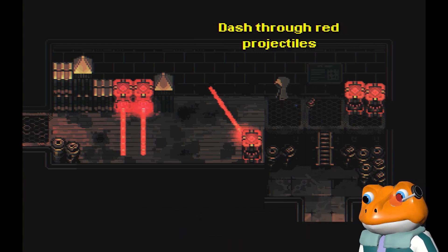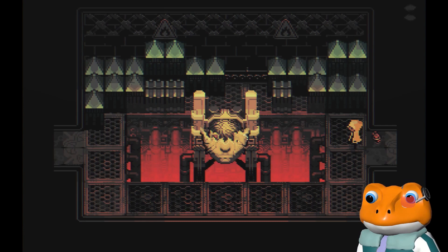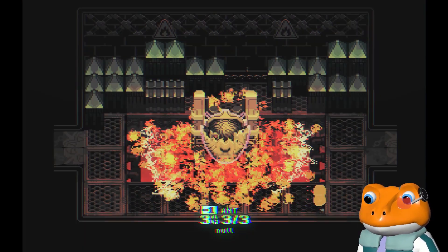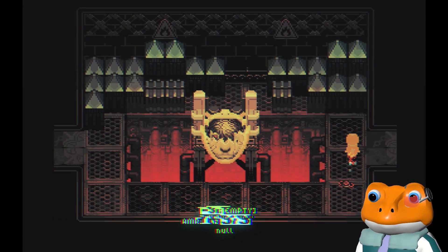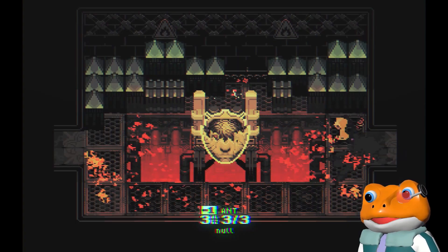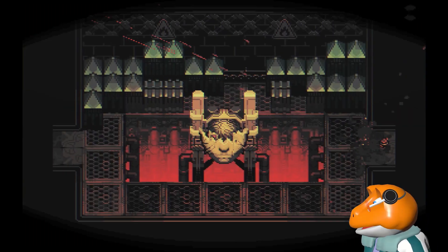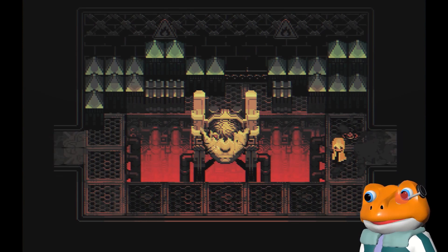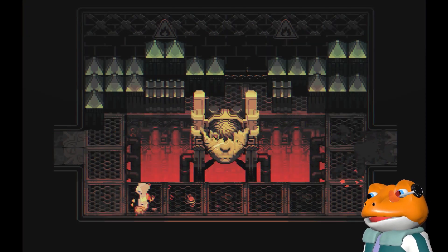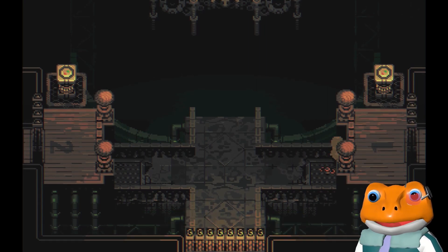Now we learn a new mechanic - use your dash to get through red attacks. I got hit already. Ladder. The game's telling me to run away like this. You dash through to the other side of the room. I'm a little slow.